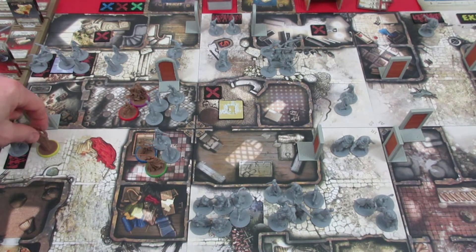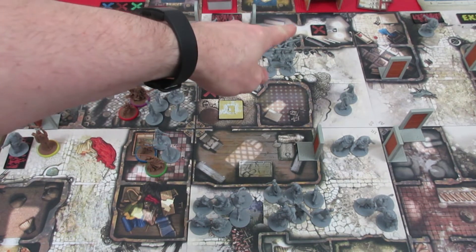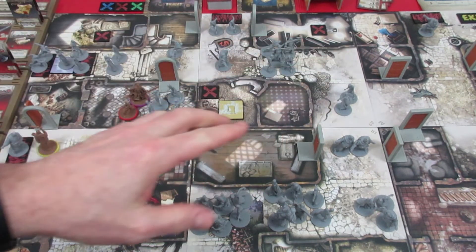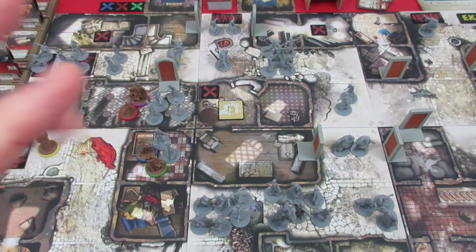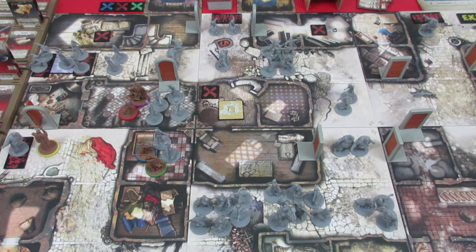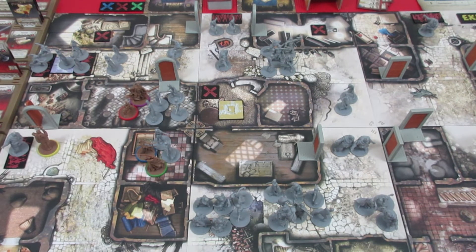Looking at the map, we need to take this objective, that objective, that objective, and get to the exit. We've got to get down into these vaults. Keeping in mind, once we get into the orange zone, we have two super awesome weapons — the Chaos Longbow and the Axe of Carnage. Plus we don't know what we're going to find down in the vault, so we might find some really cool stuff down there.